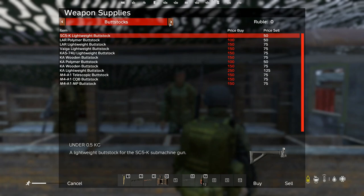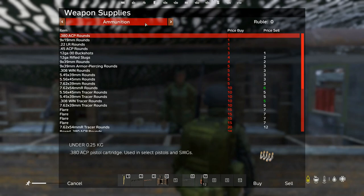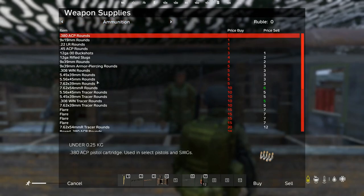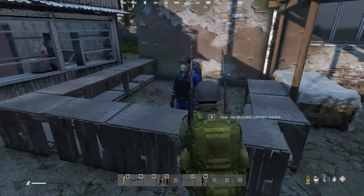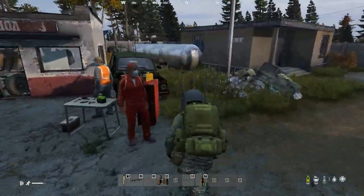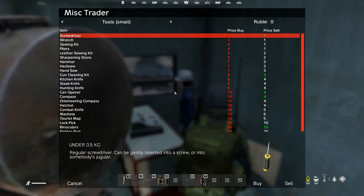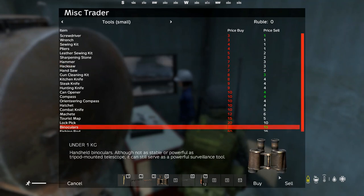Hand guards. Hunting scope. Flashlights — it was right here. Was it just the one? No, it's got to be somebody else. I think there's a guy in the back in here. Binoculars — I've got two pairs. Let's go ahead and sell one of those. You know what, I'm going to sell both of them — screw it. I don't use either of them.